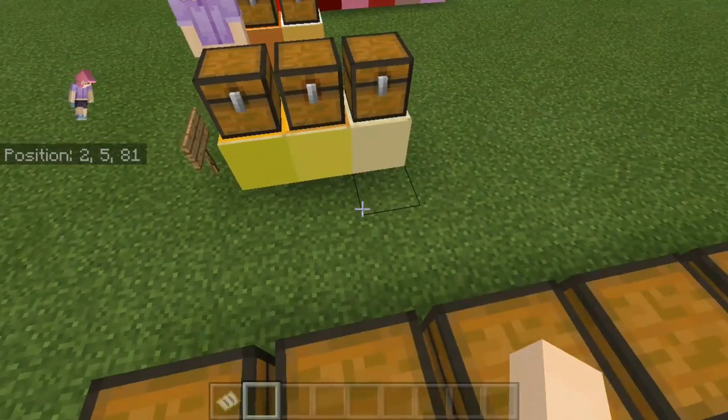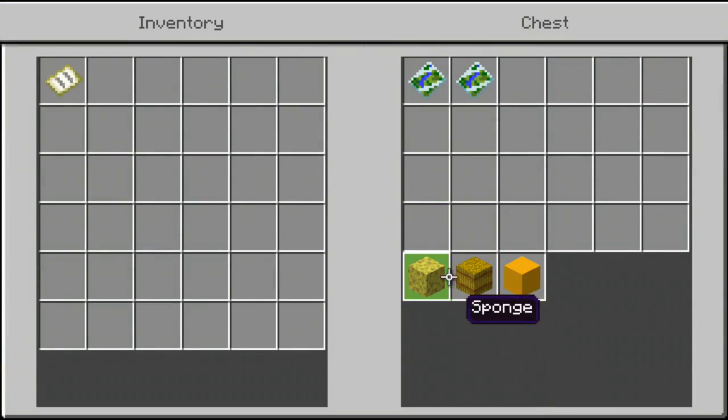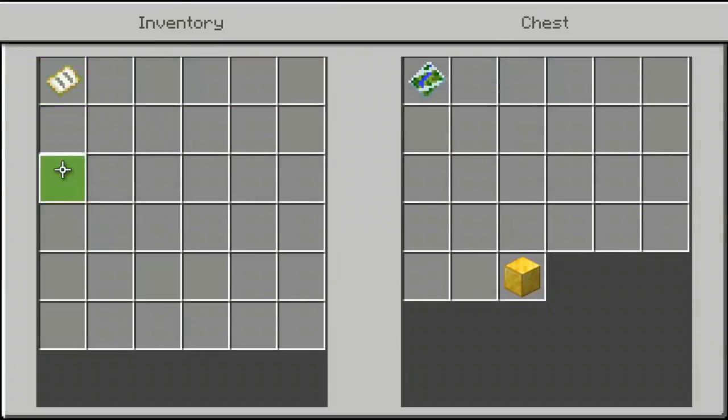These are the yellows. There's only three yellows because sand is yellow too. We have sponge, hay bale, yellow stuff, and we have gold. And we have sand and endstone.